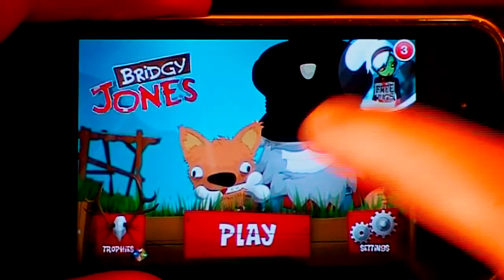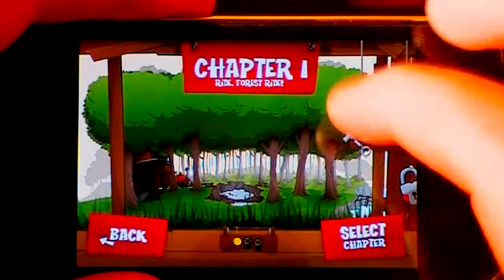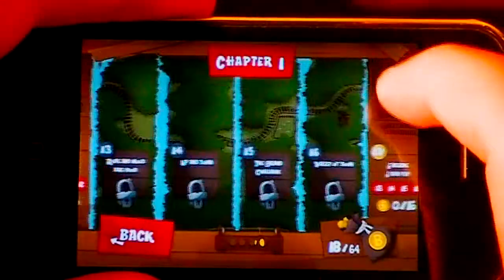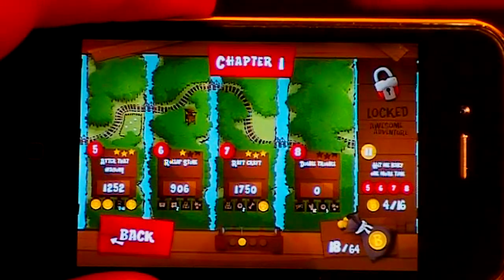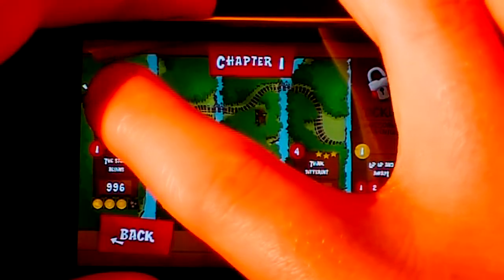So here we are in the main menu of the game. I'm just going to press play here. There are a couple of different chapters in the game — right now I'm on chapter 1. There are three different chapters, and each one has a huge amount of levels in it. Here's chapter 1: you can see you have over 16 levels and then a completion chapter, so really 17 levels in each chapter. With three chapters, that's a good amount of levels. I'm just going to play number 1 here and show you guys how the game works.